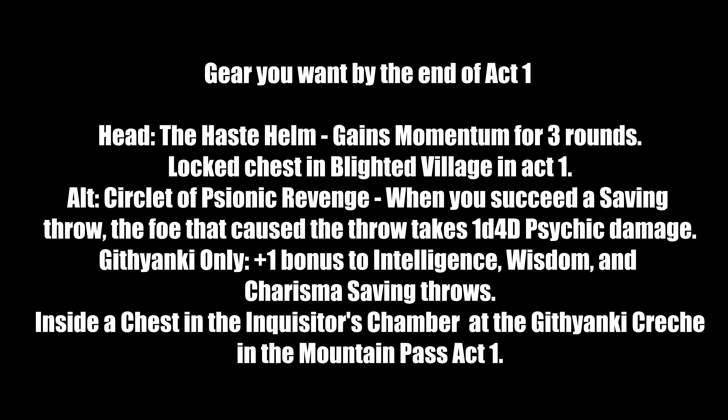A good alternative helmet is the Circlet of Psionic Revenge — when you succeed a saving throw, the foe that caused it takes 1d4 psychic damage. If you're a Githyanki monk, you gain a +1 bonus to Intelligence, Wisdom, and Charisma saves — very valuable since those are your weak stats. It's inside a chest in the Inquisitor's Chamber at the Githyanki Crèche in the Mountain Pass in Act 1. Do not leave that area without it.